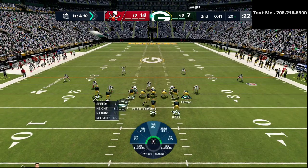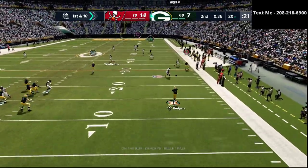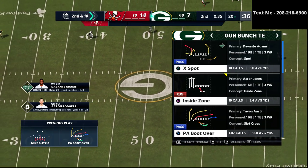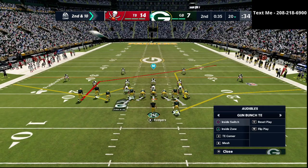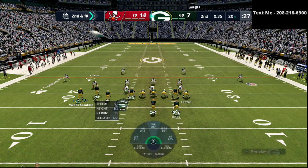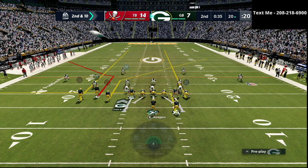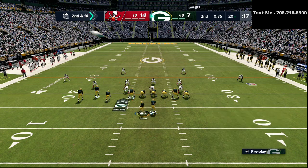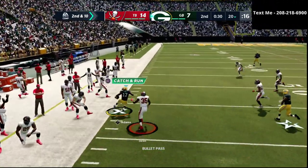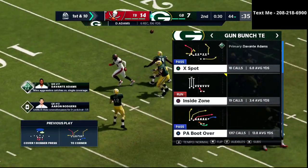He's kind of showing some different things here — I guess just traditional man. Devante Adams is just not doing his thing. It might actually be a good time to go to tight end corner. You can run tight end corner a million different ways — you truly can. But one way you can run it is actually this right here, where you use a wheel route or a little swing route to the back as the underneath pull route. And we've got a little dot.